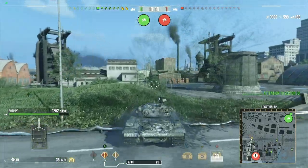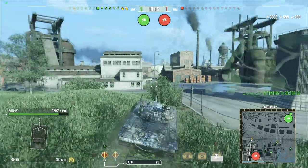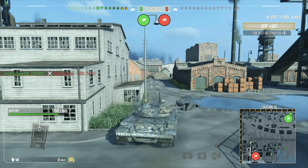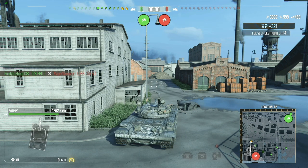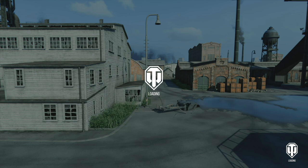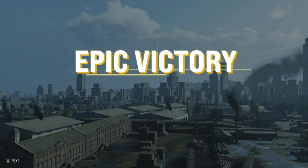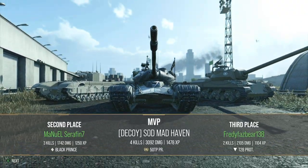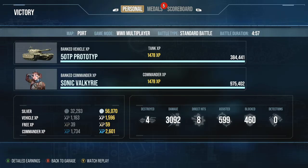They did some weird stuff. Same thing about the U-Des tier 8 from the Swedish tank destroyers — if you lock onto it with auto-lock, it locks onto the full rear of the tank. Why is it the rear of the tank? That's just so weird. But it is what it is. Fantastic game inside the 50TP — not really much to go off the gameplay there, except it was a good, decent game.